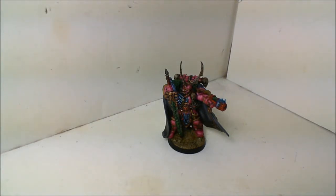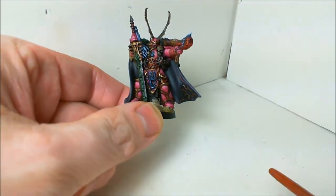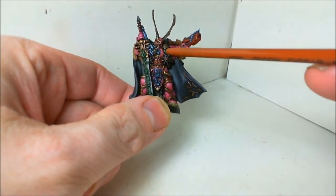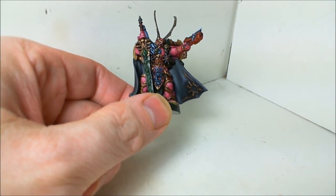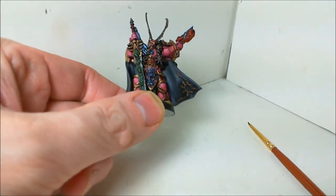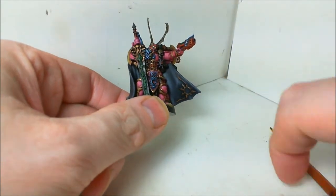Instead of doing my normal update or showcase video, I'm actually going to talk about this guy a little bit. This was kind of a side project for me this week while waiting for the tile to come out, mainly experimenting with the pink armor for a Slaanesh ally force for my orcs. I was thinking about things like Noise Marines and maybe a Heldrake as allies, and I wanted to work with the pink a little bit.